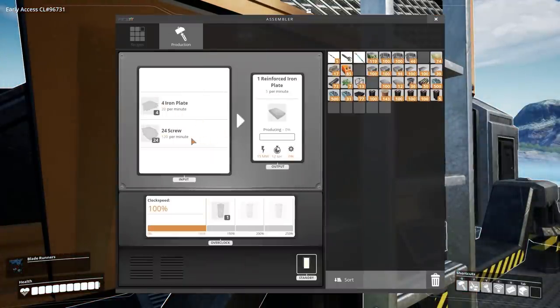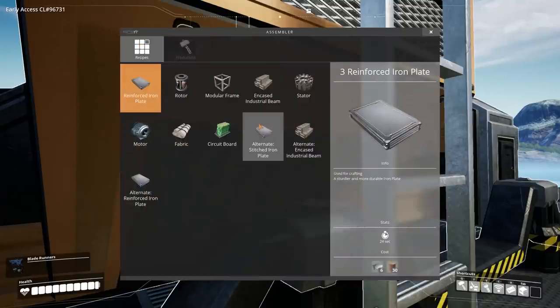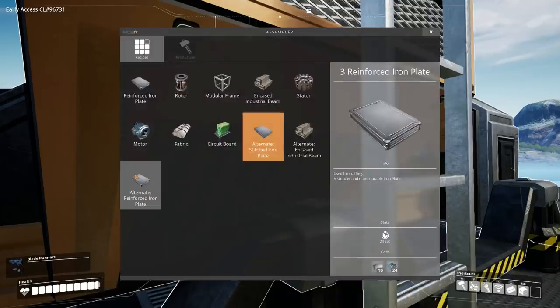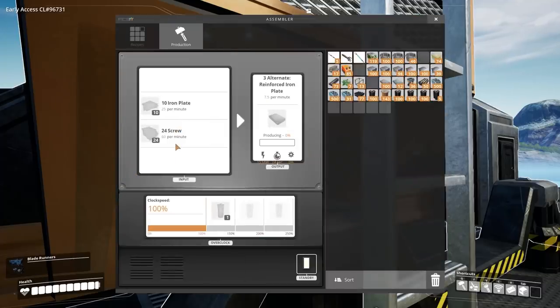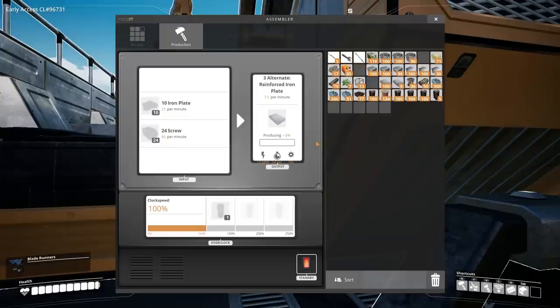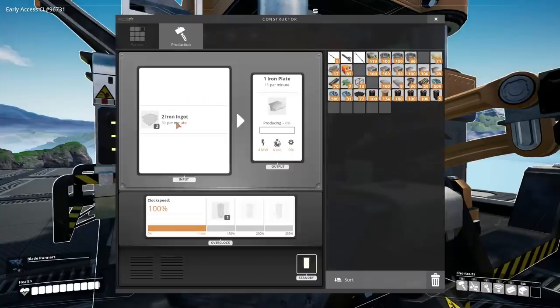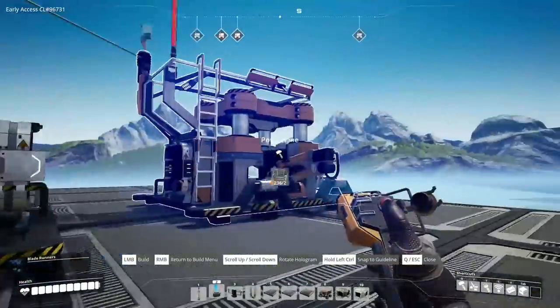I have 3 recipes for reinforced iron plates. Number 1 uses 4 iron plates and 24 screws — good, we have both. There's another alternate recipe using wire, but I don't want to dabble in copper until we get to computers. Then there's another alternate that uses more plates and less screws to make 7.5 reinforced iron plates per minute. After crunching some numbers, the alternate recipe is much better — it uses less iron ingots per minute — so we're going with that one.